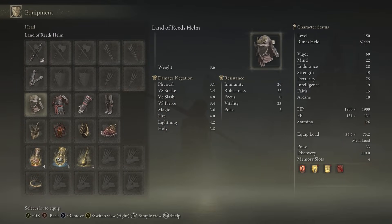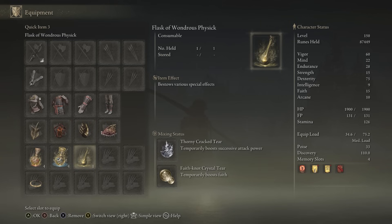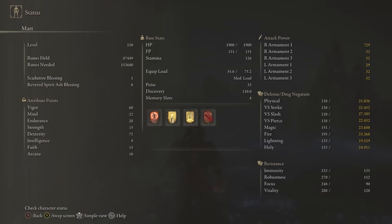We have the Great Katana in Keen Affinity with Overhead Stance. We have any seal for buffs, Samurai set on — you can hit 51 poise though. Talismans: Winged Sword Insignia, Lord of Blood's Exaltation, Millicent's Prosthesis, Shard of Alexander. We have the Thorny Cracked Tear and Faith-knot Crystal Tear. For stats: 60 Vigor. Pretty much all the stats on these are the same because they're running as Dexterity builds. We have 75 Dexterity with Millicent's Prosthesis, 28 Endurance, 22 Mind, and 15 Faith — that gives us 25 Faith with the Faith-knot Tear so we can use Flame Grant Me Strength, Golden Vow, Blessing's Boon, and of course Blood Flame Blade for a lot of bleed buildup.